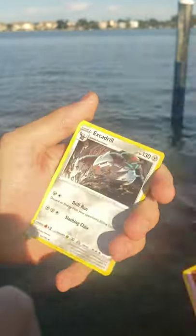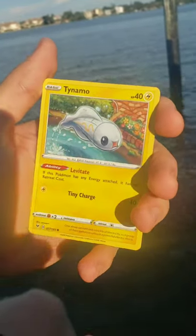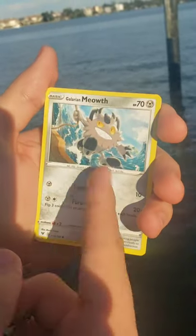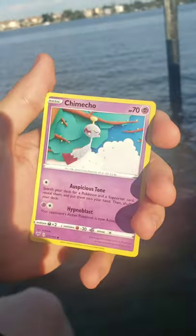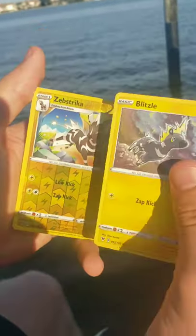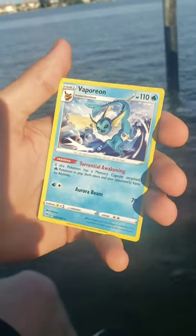Fighting energy. All right — Excadrill, Nuzleaf running through the flowers or something, Opal, Tynamo in the water just like us, Nillery. All right, Galarian Meowth in the water too on a boat. Looks like Chimeco, Blitzel reverse — a reverse Zebstrike, Blitzel's evolution.